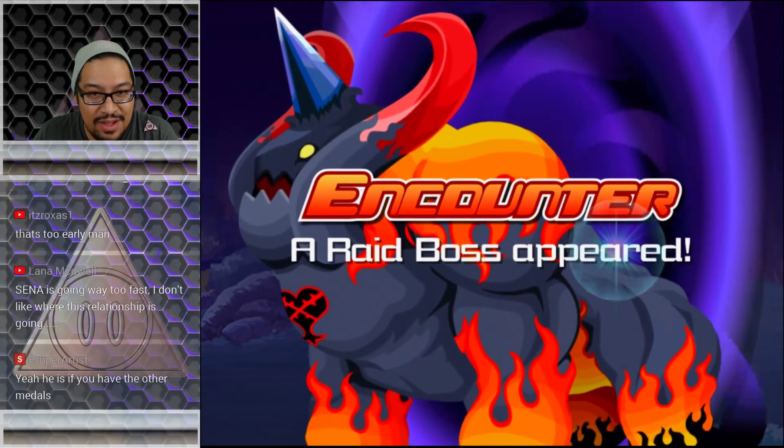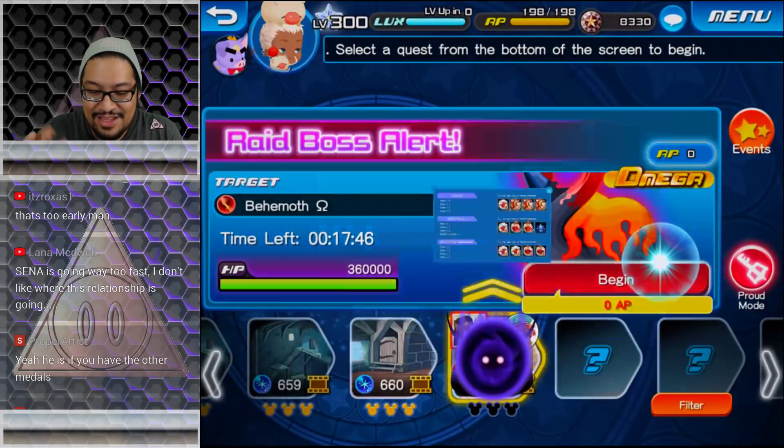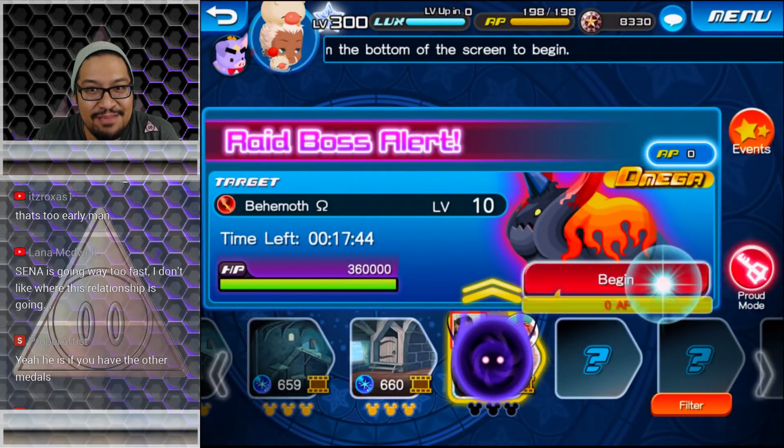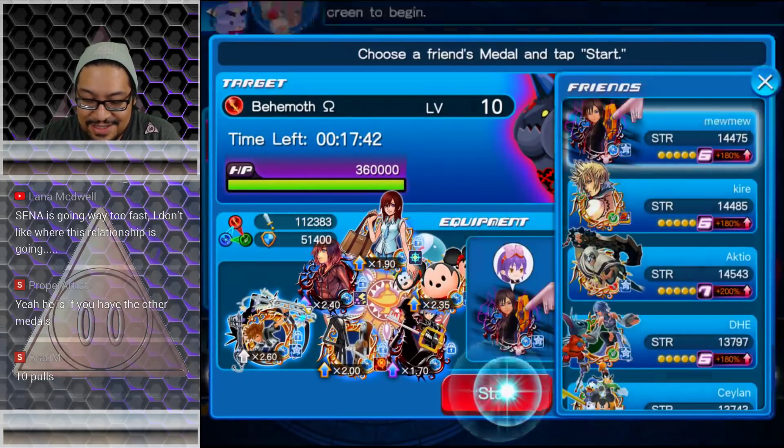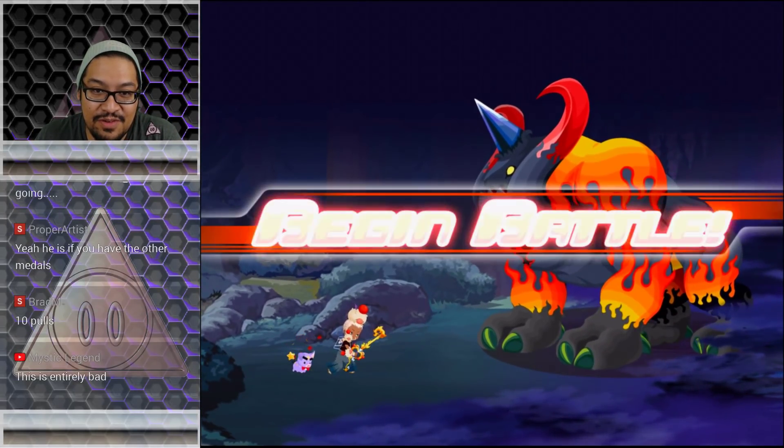This is UJ2 here. Welcome back to Kingdom Hearts Union Cross. Can you believe it — I actually have a Behemoth, an Omega Behemoth at level 10. That's crazy, man. Anyway, that's not what we're here for. This is what we're here for right now.